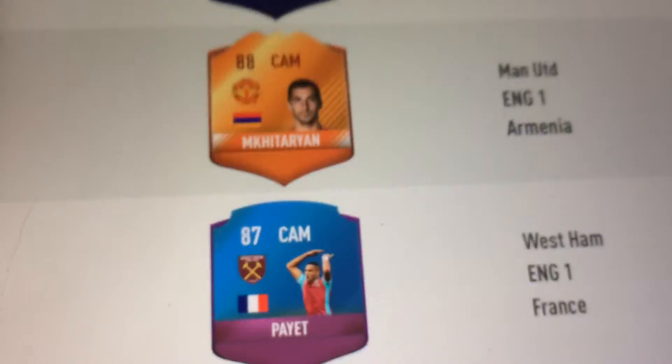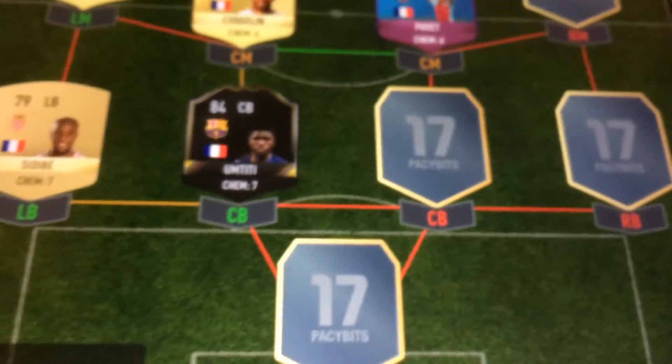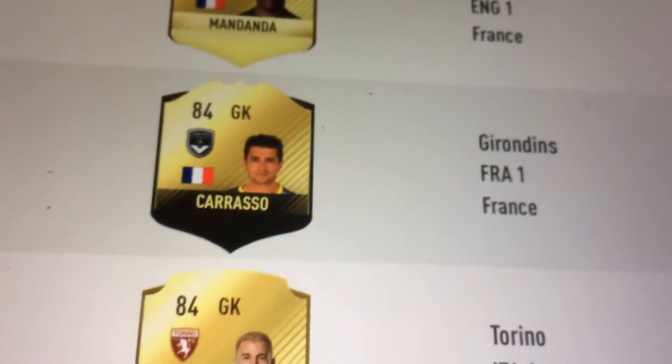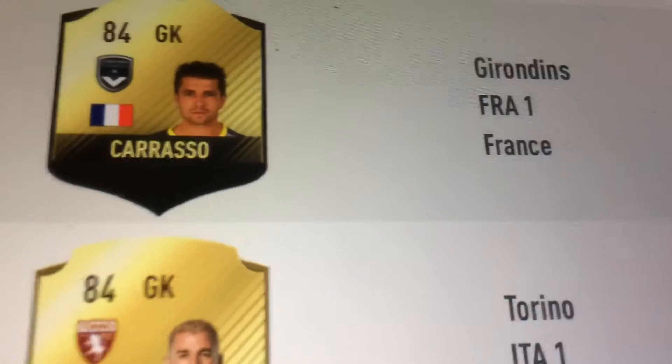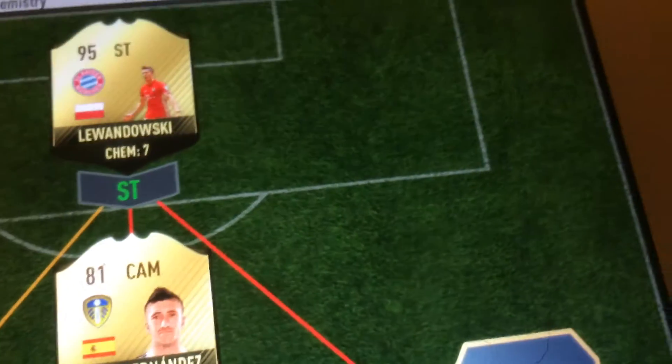Ali, Rakitic, Ozil, Mikatarian, and Payet — it won't make sense because of links. It's just Spanish, it's all I need. If we get a Spanish keeper... got Mandanda. That's Castan — I don't know. So it looks like I'm going for a French-type team.